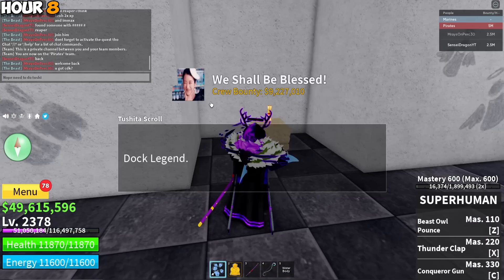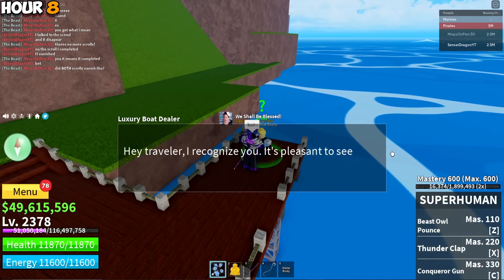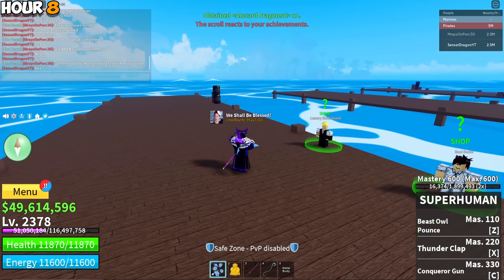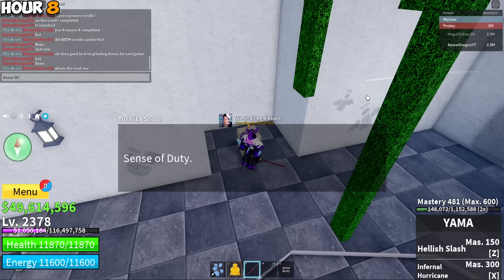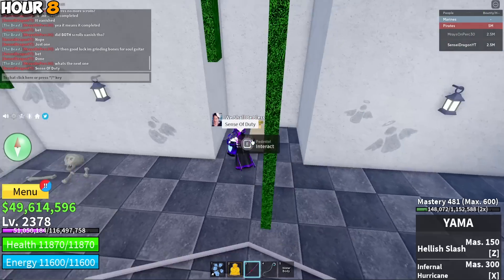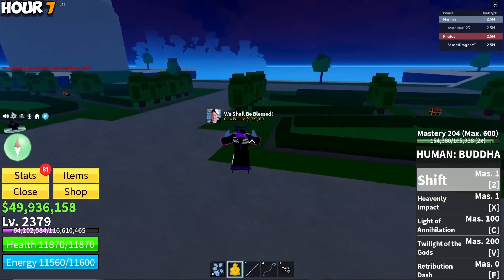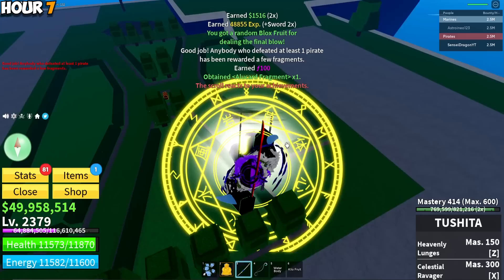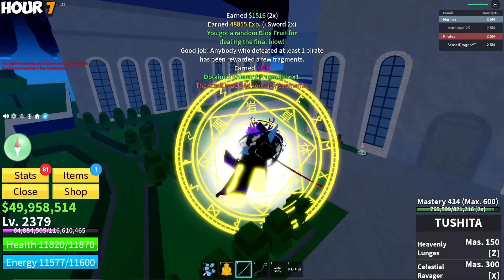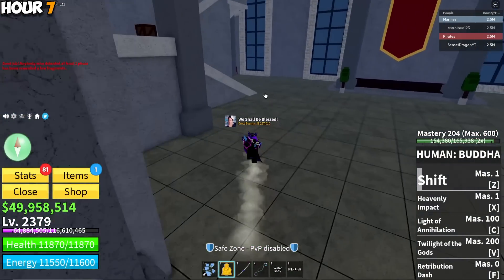Time to do the three final trials for the Toshiba school. The first one is easy - just sink three boats in different islands. After completing that, we went back for the second trial called Sensor Duty. All you need to do is go kill the pirate raid when they come in - they spawn roughly every hour and a half. The scroll reacts to your achievements once you kill them.